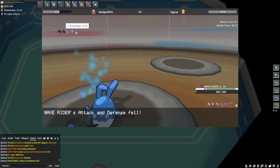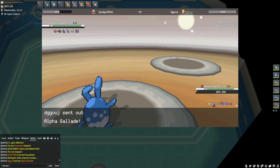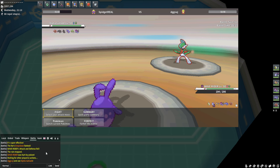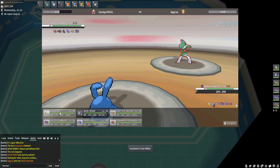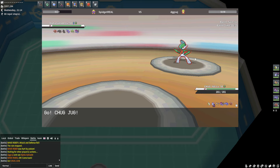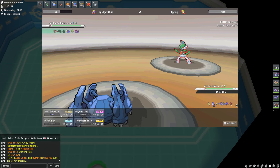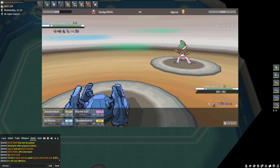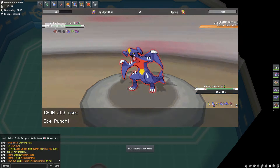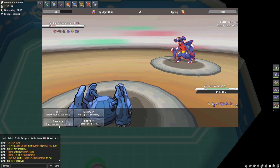I guess I should have Belly Drummed earlier, but it died so that's pretty good. I don't know why he used Toxic — that doesn't make sense. I think I'm going to die because my Defense is dropped, so I go Metagross. For the fans: Ice Punch raw! Oh my god, not a freeze every turn — freeze him! He's Rough Skinning... oh, never mind.